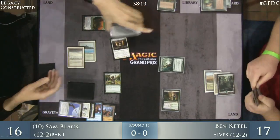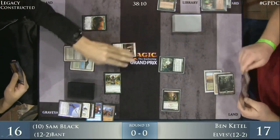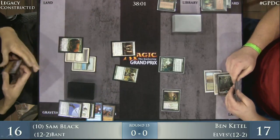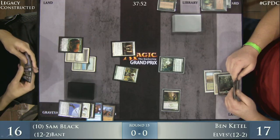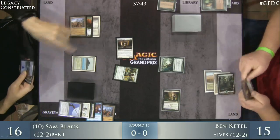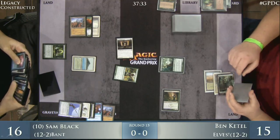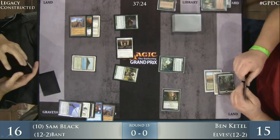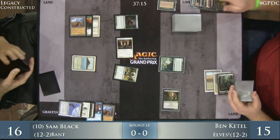Ben's hand was already pretty bad with two Crater Hoofs. Now Sam can just play Jace the Mind Sculptor and start gaining massive advantage going into the mid to late game. He draws a Green Sun Zenith and also has another Wasteland. He has Jace the Mind Sculptor and the mana to cast it. He starts with a little attack from Stoneforge Mystic — two damage thanks to Exalted. Sam peeled a Green Sun Zenith, casts it for two. Scavenging Ooze it is — can start using that to make things difficult for Ben and close out the game quickly.